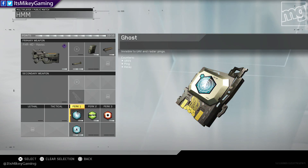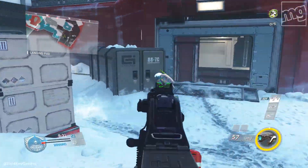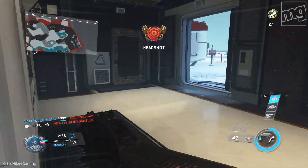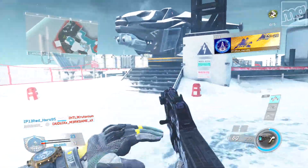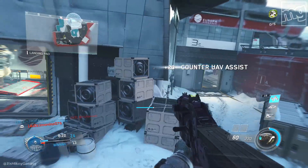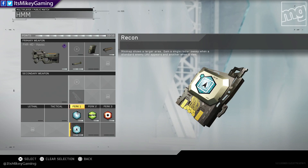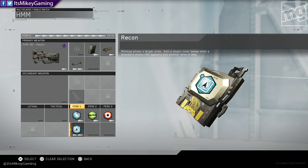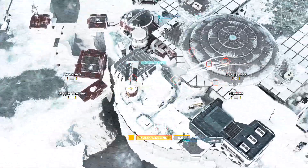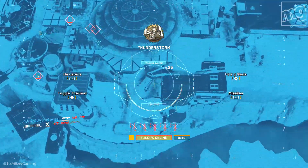The must-have perk, at least in this beta, is Ghost. I don't always use Ghost in previous Call of Duties, but right here everyone has the default UAV unlocked. There's just so much spam, and people are going to run Recon because it gives you a UAV and two sweeps when the enemy first gets a UAV and when it dies. That's a lot of recon floating all over the place, so Ghost really is a good perk if you want to stay alive — same thing with the suppressor.